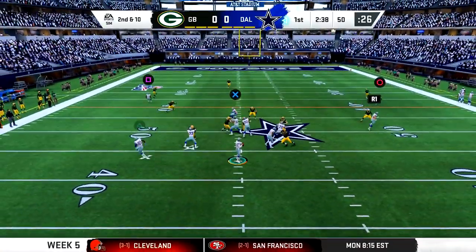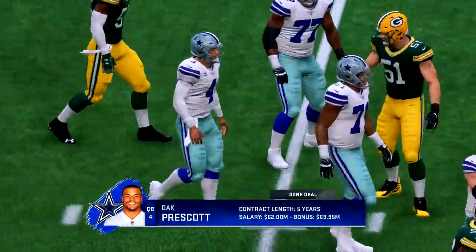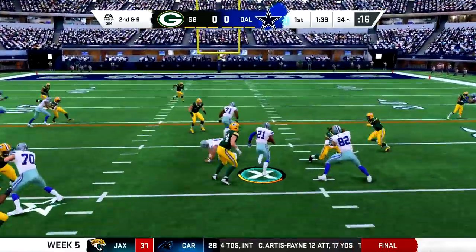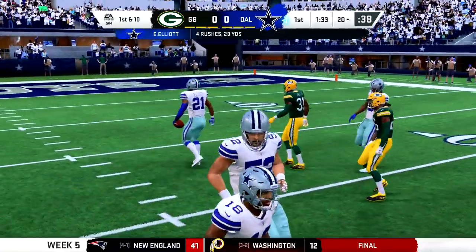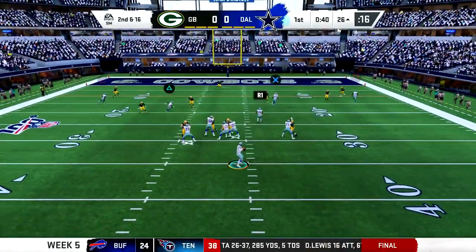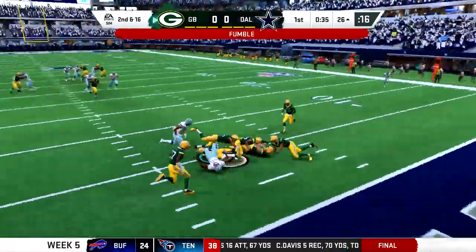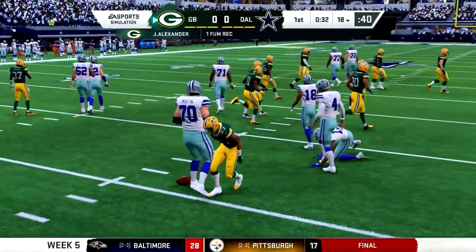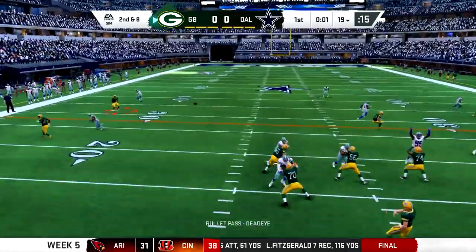I think they definitely wanted to tone down what you can do on the run because that's always been kind of overpowered. Here's a look at a contract that got done in season - they've definitely adjusted that for quarterbacks, as Prescott's signing bonus is greater than the salary and it creates a ton of guaranteed money. There was a nice run from Ezekiel Elliott - the running game really does look good. And now with some time to throw, how about that pocket - the open man Cooper, but he lost it. Packers take over off the takeaway.